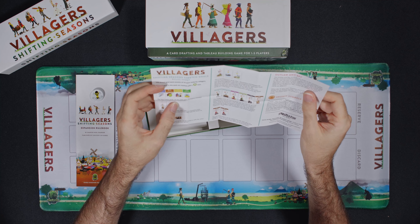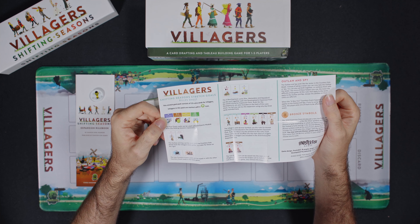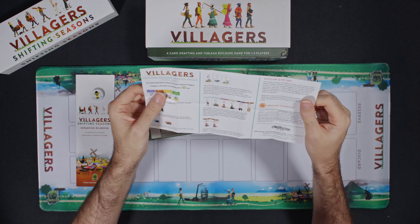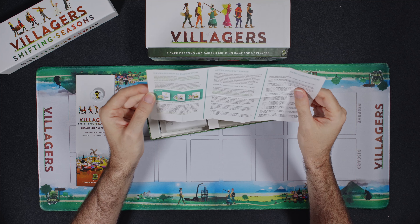Stretch goals rule sheet. Oh, stretch goals — right, Kickstarter. 19 extra cards for Villagers, marked with a special icon. Cool. Development expansion.